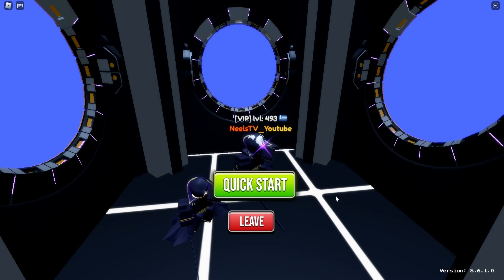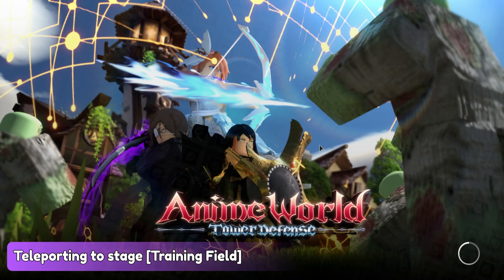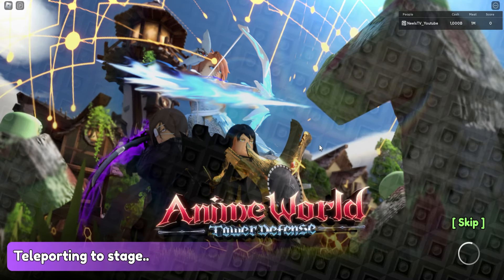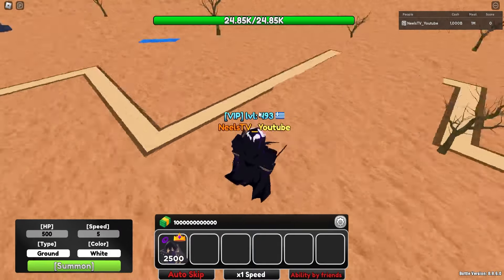I'm also gonna showcase some other cool stuff that you can do with the unit once we actually see his base usage. He does have some pretty neat uses. Basically, CID is another nuke unit, just like Gilgamesh and maybe Maki — which is a little bit of a worse nuke unit. CID is one hell of a nuke unit, just like Gilgamesh pretty much. But he does a lot more other things that Gilgamesh cannot do, which actually puts him in an objectively higher category than Gilgamesh.